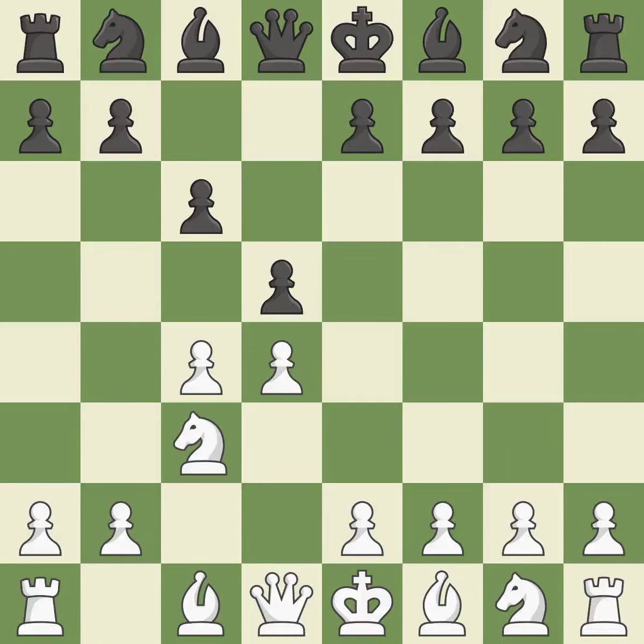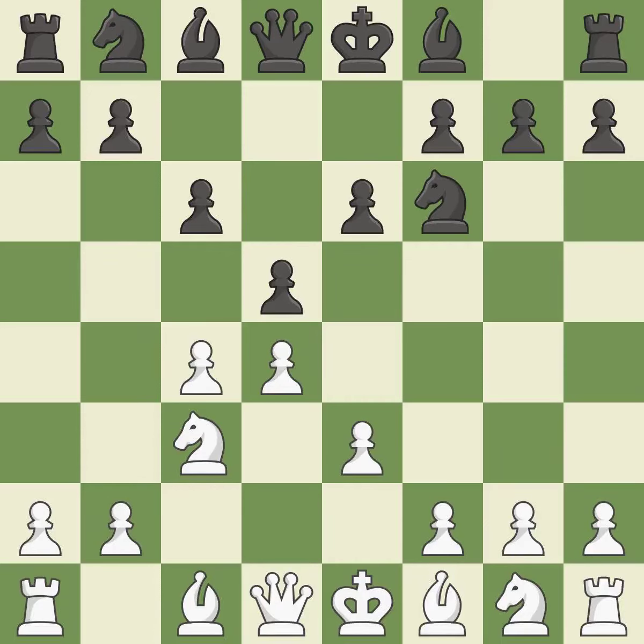The battle for the e4 square is launched by Nc3, attacking the d5 position. A knight moves out of its starting square and into the action. This defends the attacked pawn. The bishop is prepared to move into a functional square.